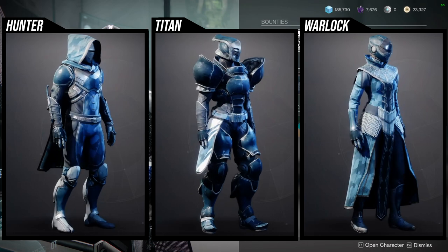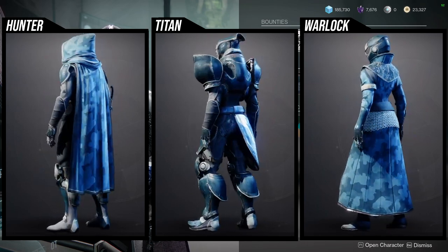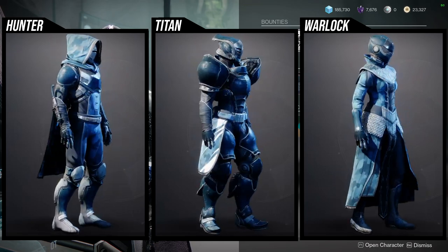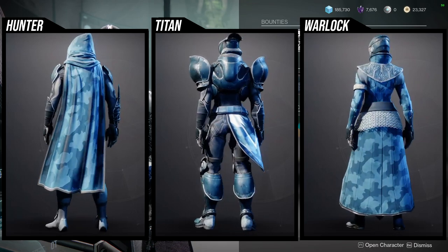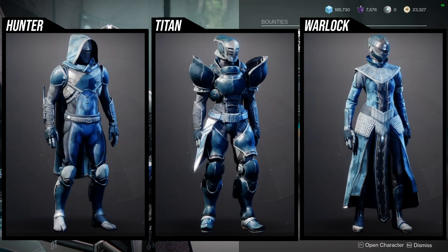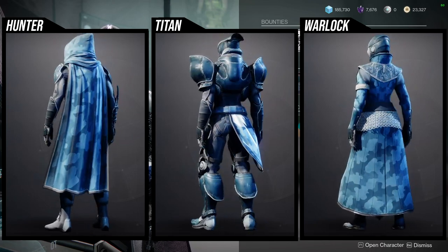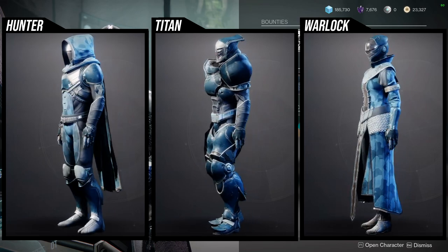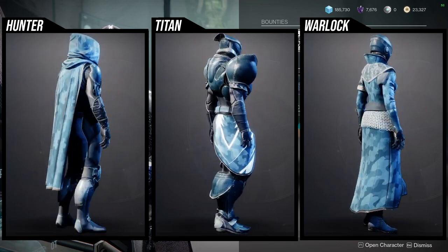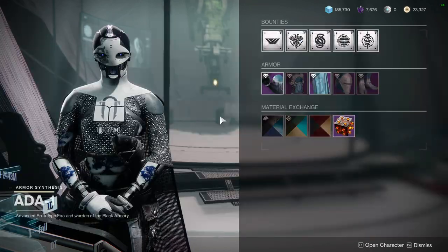And then for the armor, it's going to be the Knightly Armor. This is pretty dope armor, if I'm being quite honest. For Hunters, the boots, chest piece, and arms are really, really cool. The cloak unfortunately has like a floating thing on the scarf, and the helmet is kind of generic but still usable. Titans, I think everything but the mark is really good and definitely worth a pickup. And Warlocks, I think everything but the boots and the bond are worth a pickup — so literally everything else. Let me know what you guys are going to be picking up.